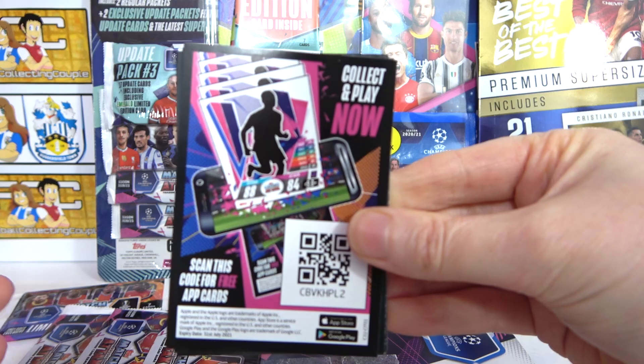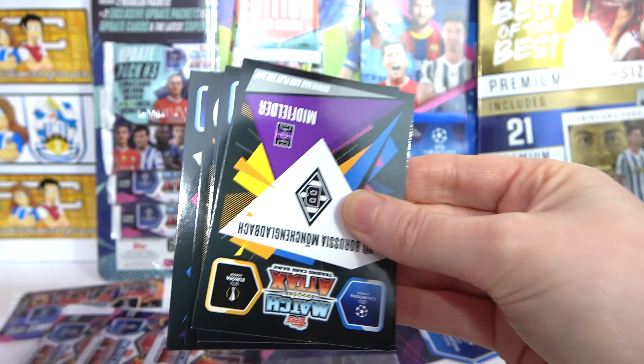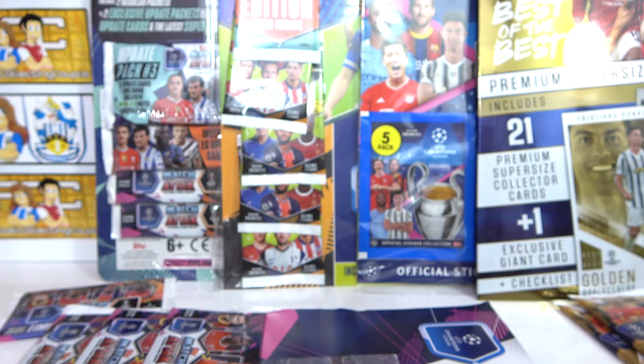This seems like an all-over-the-place kind of pack. We have a Real Madrid badge, Mbappe (not the 101 version, just the base), a Davies Club Hero, a Shakhtar Donetsk badge, a Rüdiger, a Pereira, and a Pernod Rising Star. Unlucky first pack, I'd say — on to the next one!